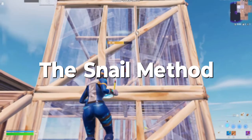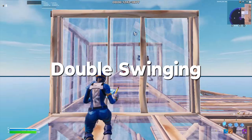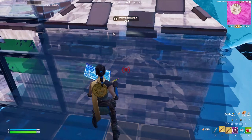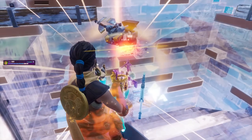So to recap, we covered the snail method, looking for weaknesses, the momentum phase in, applying pressure, and double swinging. If you practice and apply all these into your gameplay, I guarantee that you'll see more success when fighting. I hope you found this video useful and if you did, consider leaving a like and subscribing. Thanks for watching.